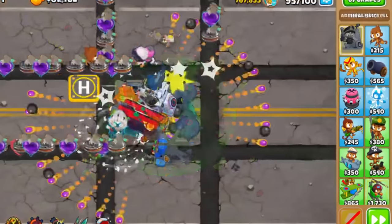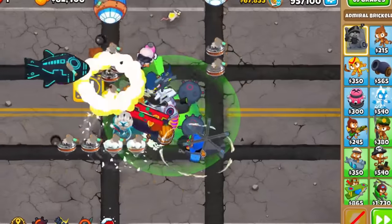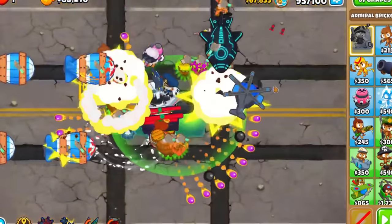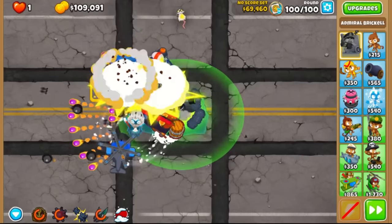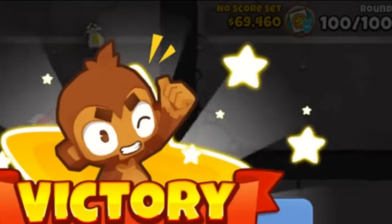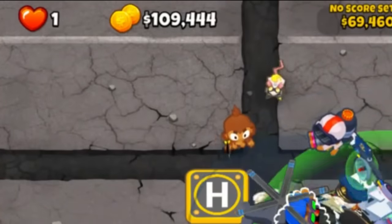This run required absurd amounts of Submarine micro to get through the mid-game, and tons of heli targeting to not only blow back escaping ceramics, but also landing the stall every round in the 90s so that he could fill the pool with perfectly placed megamines and have every ability off cooldown. With all that, he managed to beat CHIMPS by only spending $69,460, leaving him with $109,440 left over.